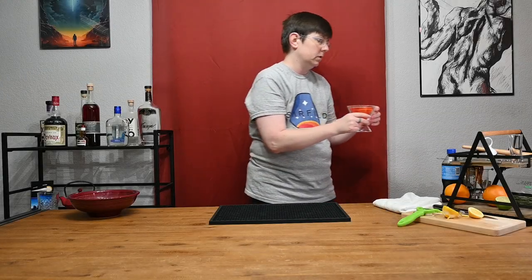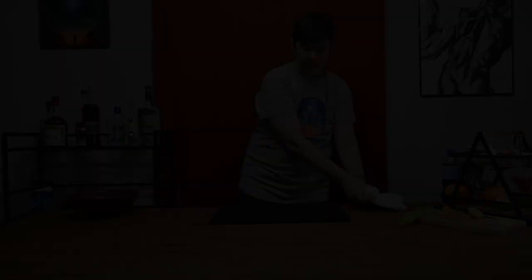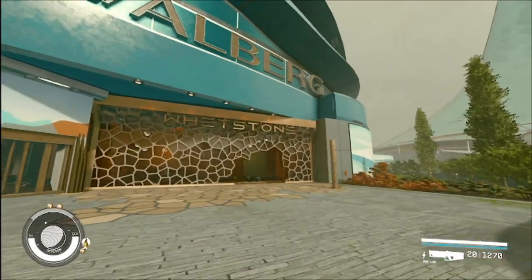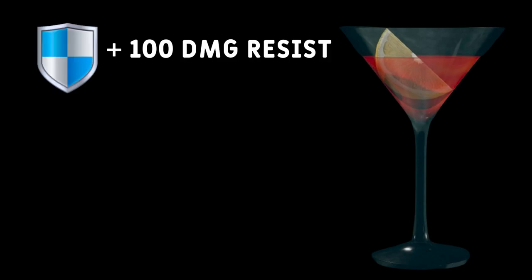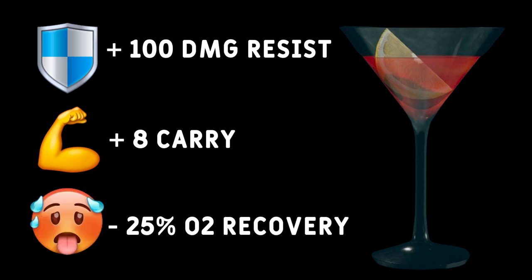I can't drink any more of that — I need to put it on a spinner. That's good. I want more of that. I'll drink more of that. Whetstone can be found in the commercial district, up the ramp to the left as you leave the tram station. Owner and vendor Alara Katrango will be happy to serve you their signature drink. This will bestow you with a bonus 100 damage resistance for three minutes and 8 carry capacity for five minutes, but for the loss of a whopping 25% O2 recovery for those five minutes.